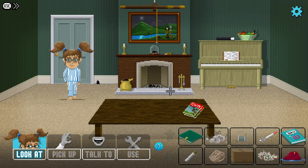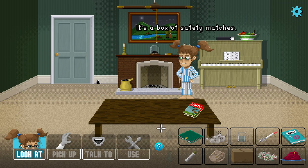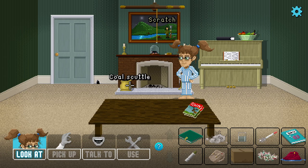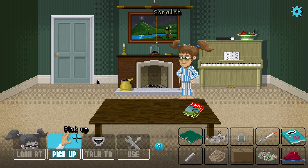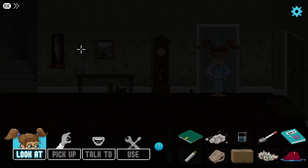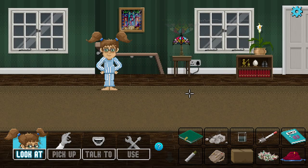We need to find a way to dry these clothes. There's a fireplace — maybe we can light a fire and dry them by it. There's a box of safety matches. We try but apparently we don't need to light the fire.